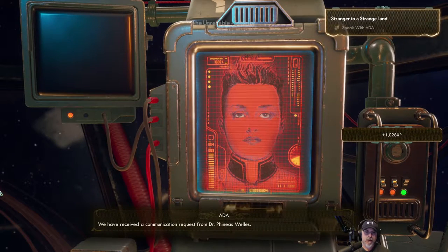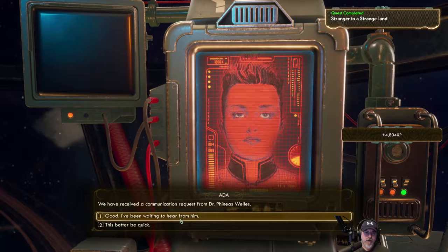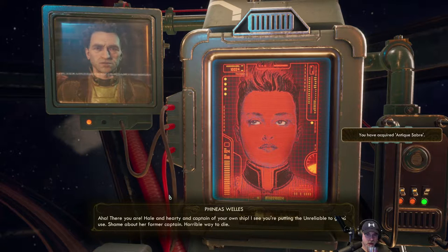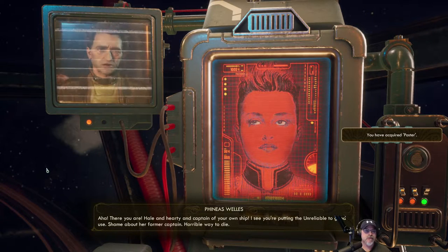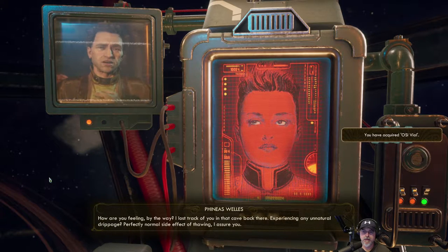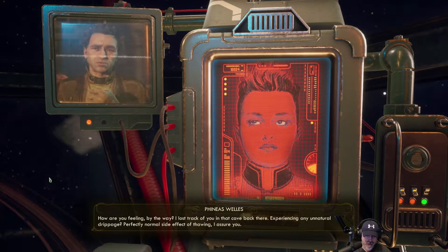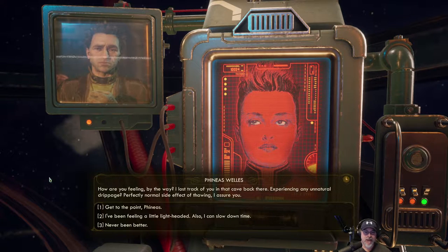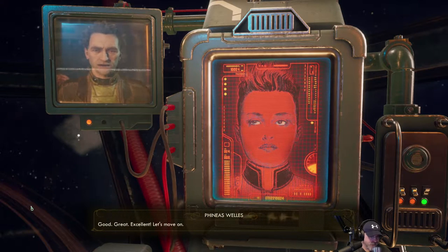Against all odds, the Unreliable takes flight. Phineas — we haven't heard from him in a long time. Good, I've been waiting to hear from him. Ah, there you are. Hail and hearty and captain of your own ship. I see you're putting the Unreliable to good use. Shame about her former captain — horrible way to die. He got squished. How are you feeling by the way? I lost track of you in that cave back there. Experiencing any unnatural drippage? Perfectly normal side effect of thawing. I've been feeling a little lightheaded, I can slow down time — never been better. Good, great, excellent. Let's move on.